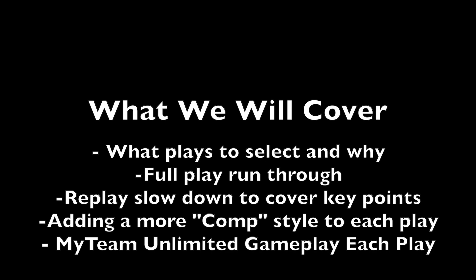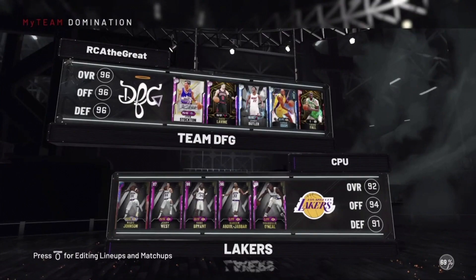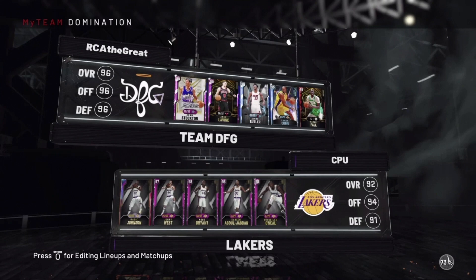Let's take a quick second to go over what we're covering in the video. We'll go over what plays to select and why, then run through a full play breakdown of each one. We'll slow the play down on replay and cover the key points against CPU and user opponents. Then we'll add a more comp style to the play — comp meaning competitive — to make these plays more dynamic using different dribble moves.